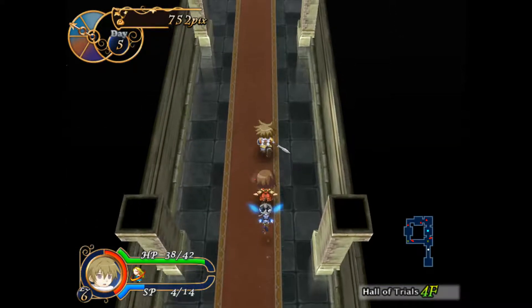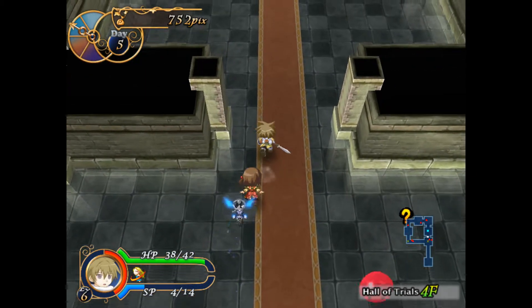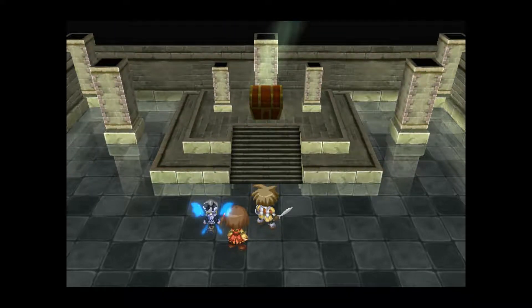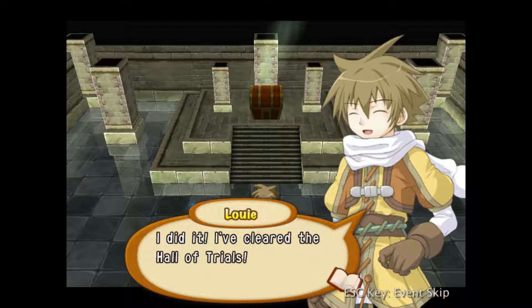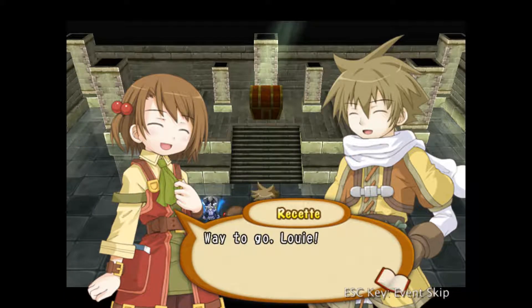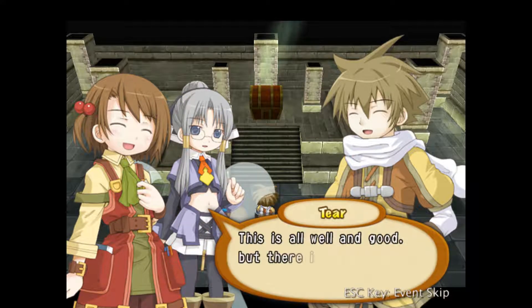On to floor five, you sons of guns! Come on — who wants some? Red slimes, I got time for that. We're out of here — floor five it is! Floor five is just the end — good. Did I do it? I did, didn't I? Yeah, I did it! I cleared the Hall of Trials! Oh sweet mystery of life — now you'll give me money? That's probably not true. Way to go Louie! Rested Tier — this is all thanks to you guys. Now give us all your cash!